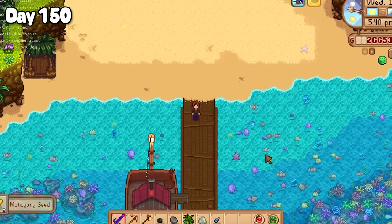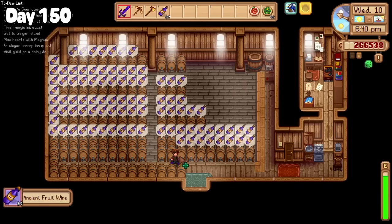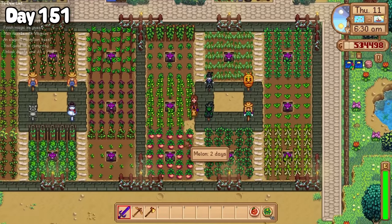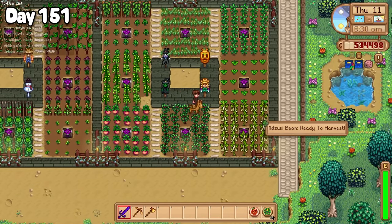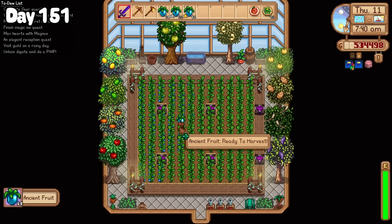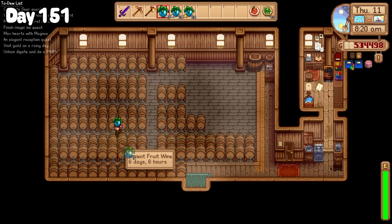Now wasn't that just so satisfying. I had to return home early today so that I could remember to collect up another batch of ancient fruit wine, which I dumped into the shipping bin. A few crops were ready for harvest the morning of day 151, so I went around picking them all as well as harvesting a greenhouse full of ancient fruit, which I then shoved into kegs up at Grandpa's shed.